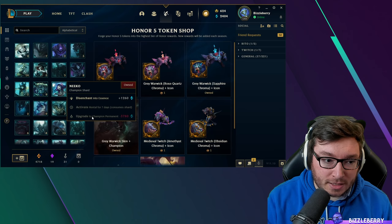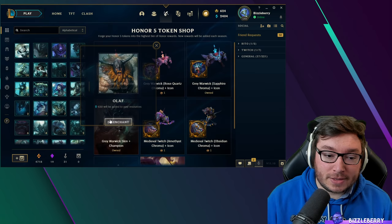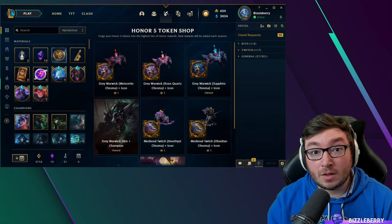Try to only buy champions if you already have the shard. If you definitely know you won't be playing a particular champion, you can disenchant them, get the blue essence, and then go over to the shop to buy the champions you want.